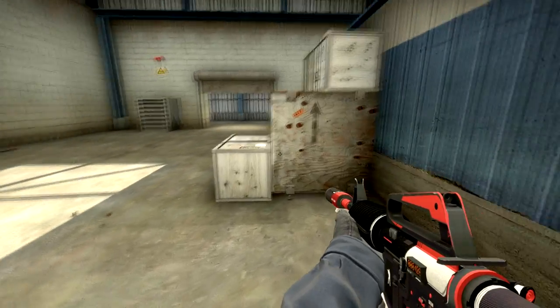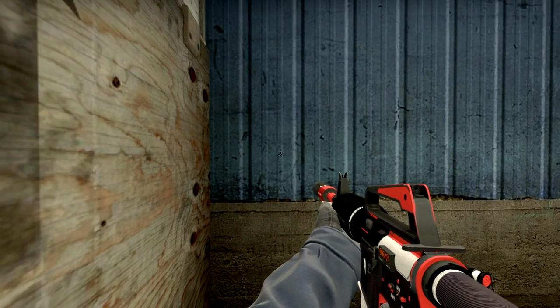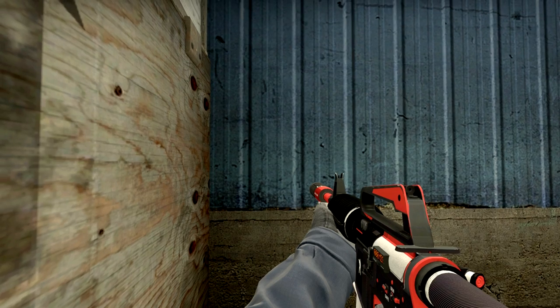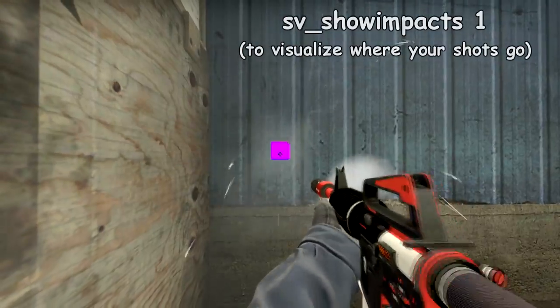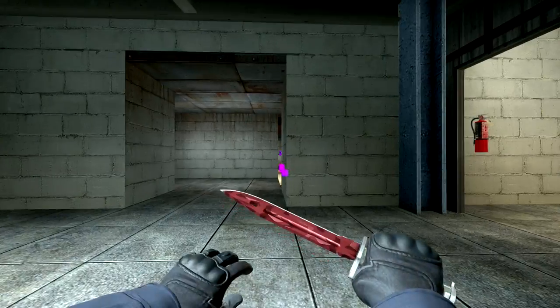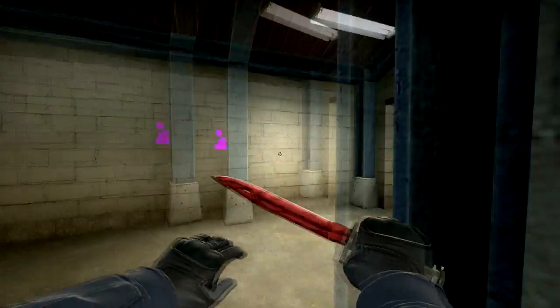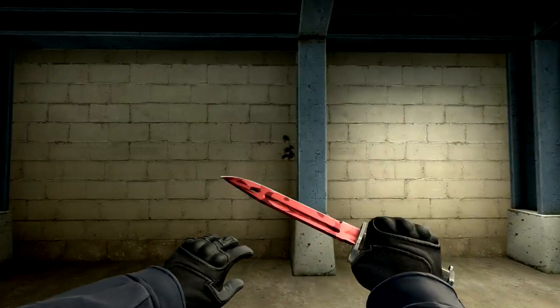To do this you simply position yourself in the corner of these two wooden boxes. Aim at the HUD wall, crouch and locate this small black spot on the HUD wall. Aim just slightly above the spot and start bursting. Any terrorist watching HUD from this position will be shot right in the head and you even have a good chance to take him out with the first burst.